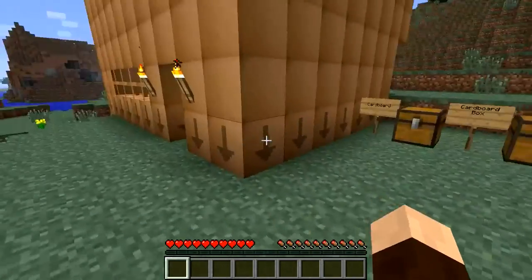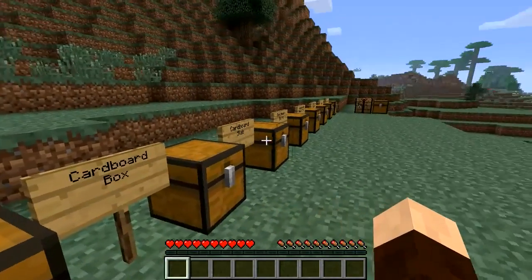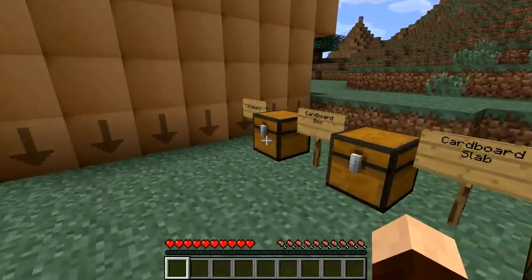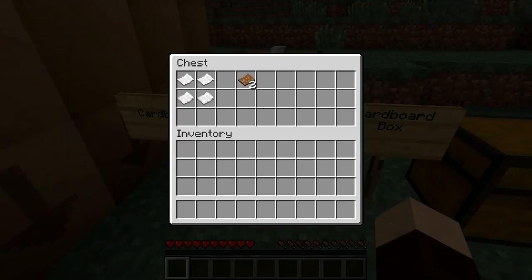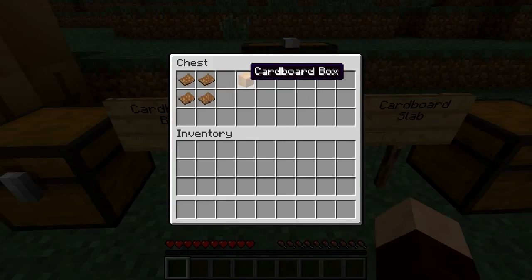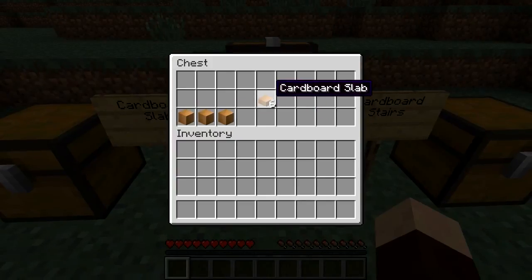It's basically a mod for paper and it makes more uses for paper. I'm going to show you how you can go about making your boxes and the other items, and of course this armour. To make cardboard, you just need four pieces of paper and that'll give you two cardboard sheets. There's your use for paper. Once you've got your sheets, you want to make yourself some boxes — four sheets makes one box. You can also make slabs: three boxes gives you six slabs.